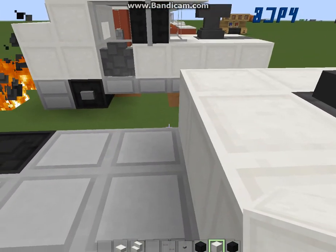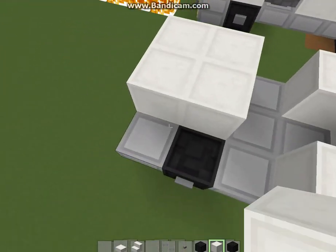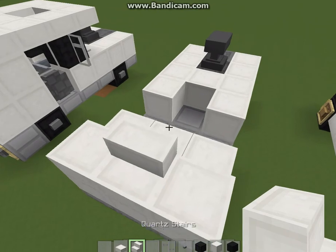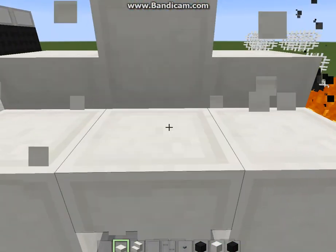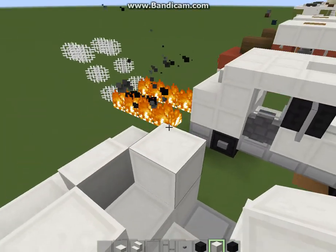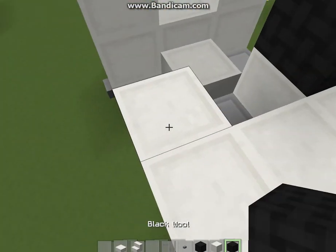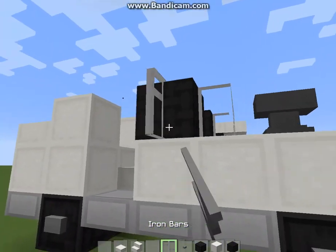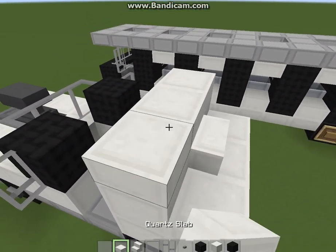Wait a second — that's where the doors are gonna be. Then over here, put this and that, and later we'll put stuff there. Then we put black wool, alright, glass panes, and on the black wool put our review mirrors. Then for the roof...